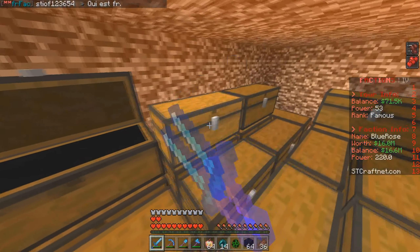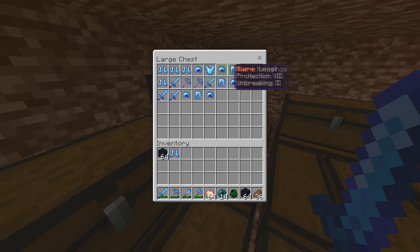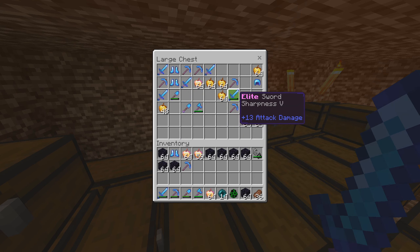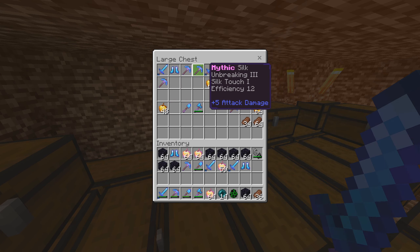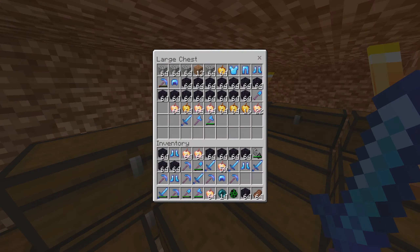We got some mythic boots as well. Nothing in there. What's all this — dusty rare? Okay, don't need any of that. We got a ton of notch apples, some obsidian — I'll take that. Mythic elite — I forgot that kit existed. A lot of mythic gear; it's all mythic except the one elite sword it looks like. Legendary pickaxe, and I think that's going to be everything.